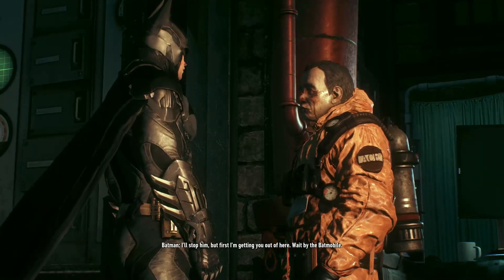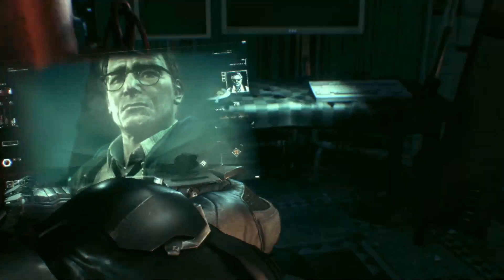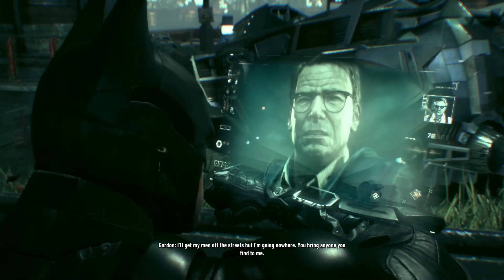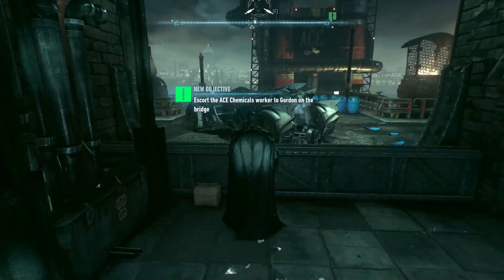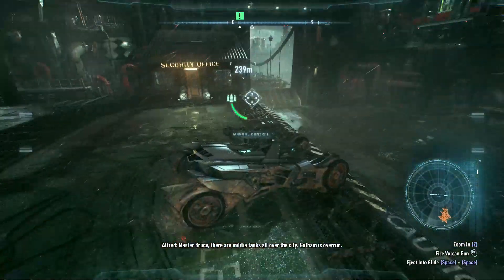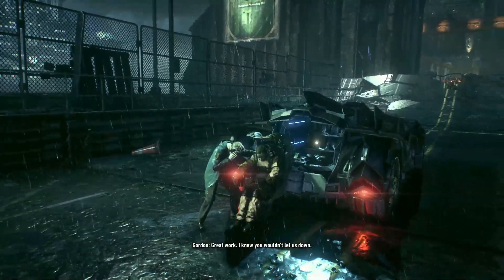We're screwed, Batman. I'll stop him — but first I'm getting you out of here. Wait by the Batmobile. Looks like someone was having waffles — or French toast. He's building a bomb big enough to cover the entire east coast with fear toxin. Take your men and get out — head to GCPD and lock it down. I'll get my men off the streets but I'm going nowhere. You bring anyone you find to me. Jim, it's too dangerous. You'll stop him — I know you will. You're having a lot of faith in a guy who's struggling against an army — he's never fought an army like this.